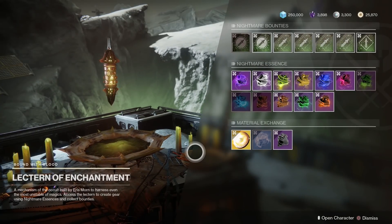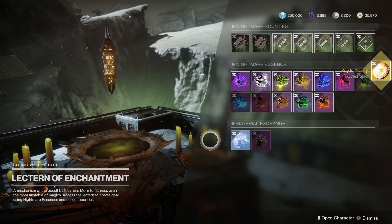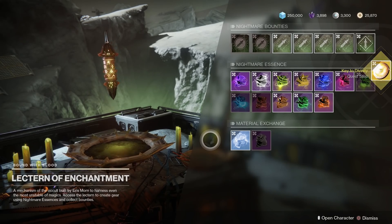For the next step, you'll need to purchase an Empower Decryption Core from the Lectern of Enchantment. It costs 30 Phantasmal Fragments, and yeah, that's all you have to do.